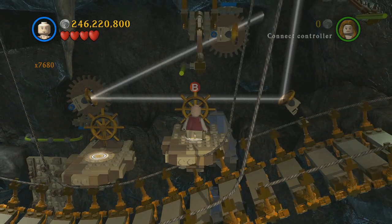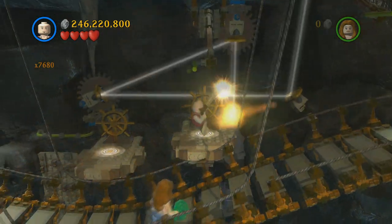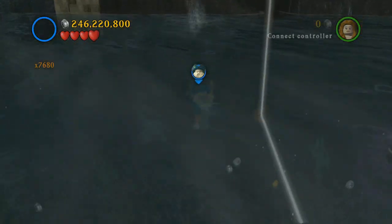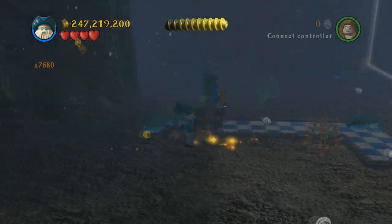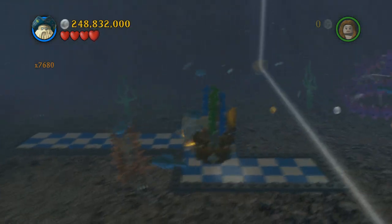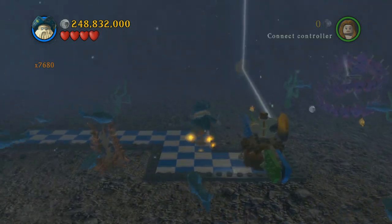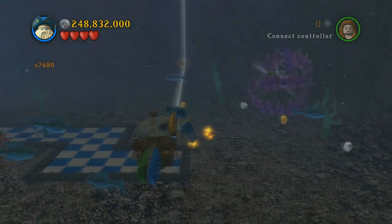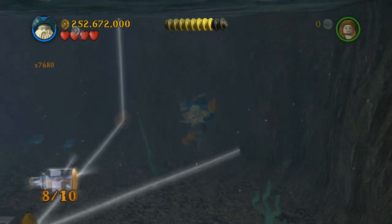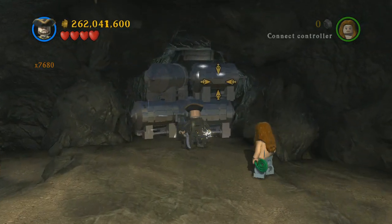This one's kind of tough to find. You have to spin this thing so it's facing down and use this guy to blow up those silver things — this took me forever. Then come down here with an underwater character and push this thing, which also took me forever. Push it all the way over here, rotate it so the light hits that octopus thing, and then grab number eight.